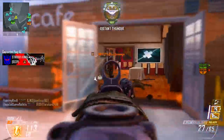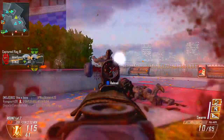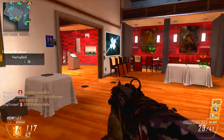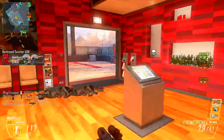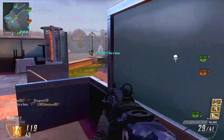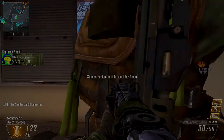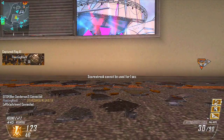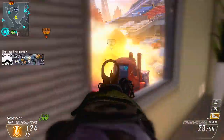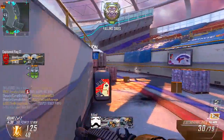Now let's get into my killstreaks. The killstreaks I'm running are Lodestar, Dogs, and Swarm — mostly all the highest killstreaks in the game. Lodestar is going to demolish on this map, and Dogs and Swarm are going to go to work when people aren't using Cold-Blooded. Overall this map just worked out in so many situations — it's a great map to get killstreaks on, and I'd really suggest running these if you're able to get them on Encore.